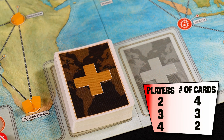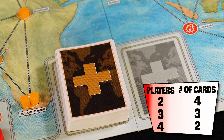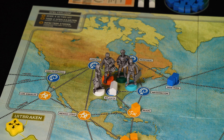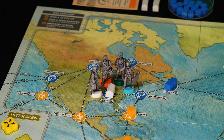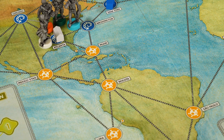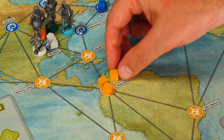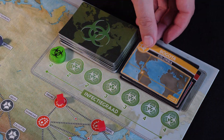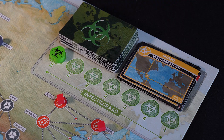Every player starts with a few cards in hand. You use these to find a cure, travel around, and build research stations. You start the game in the research station Atlanta. During setup, several cities around the globe are already infected with infection markers. These cities are placed in the infection discard pile.